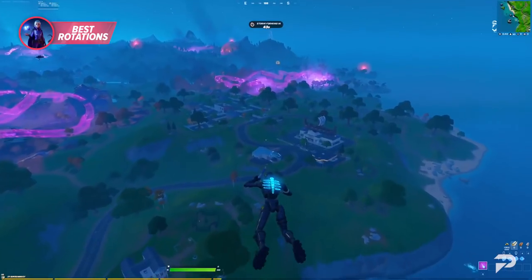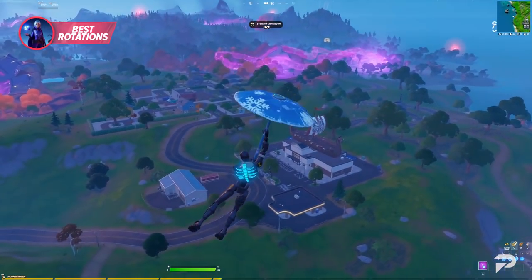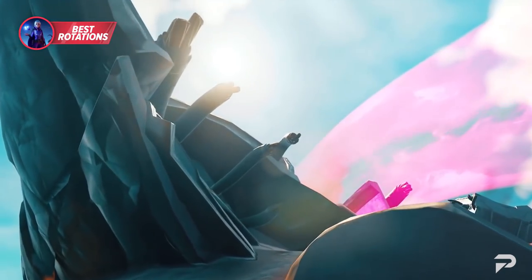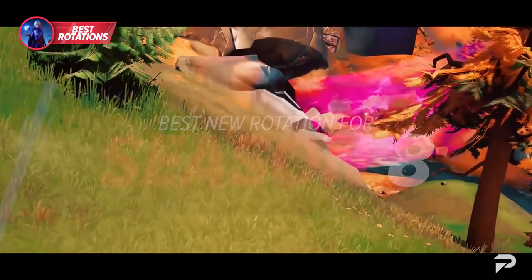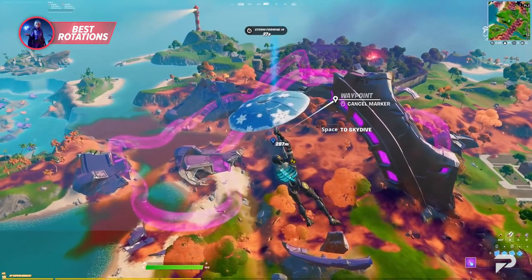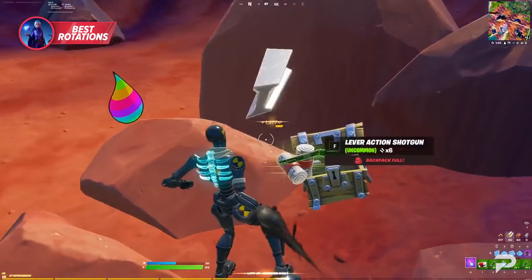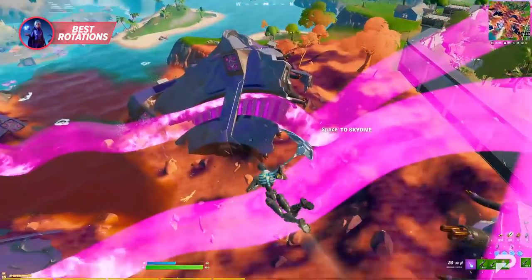When figuring out the best rotations for where you're landing, think about the surroundings of that area. This new season has some cool ways to rotate that will save you more time and get you more stacked. You've probably seen the cube areas with slip streams placed in five different areas of the map, wrapping around and giving you access no matter where you land. These spots are great for loot — tons of chests, floor loot, and ammo crates, all out in the open so you can see everything before deciding what you need.